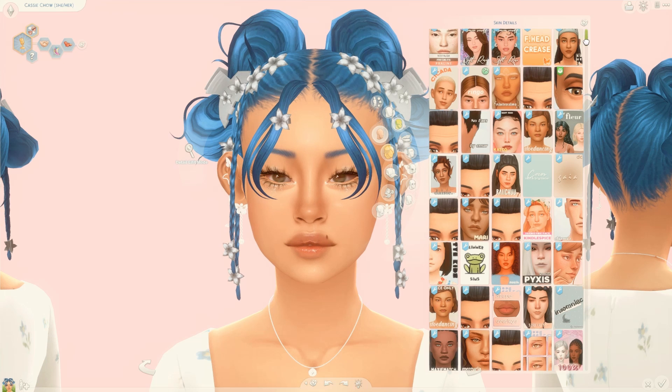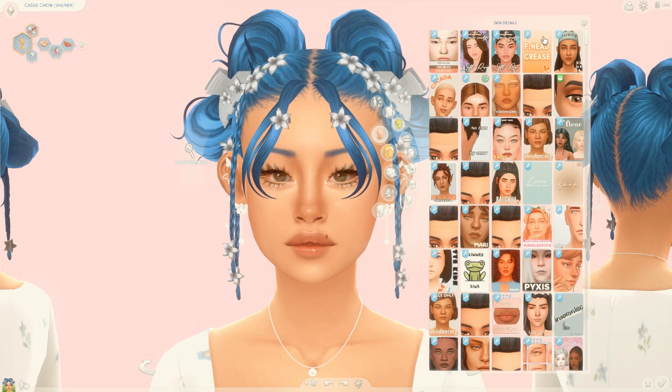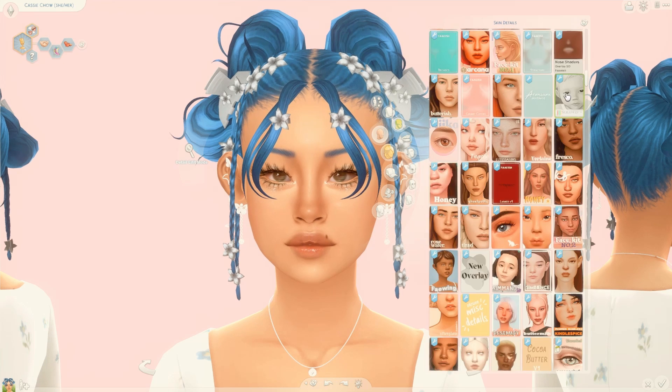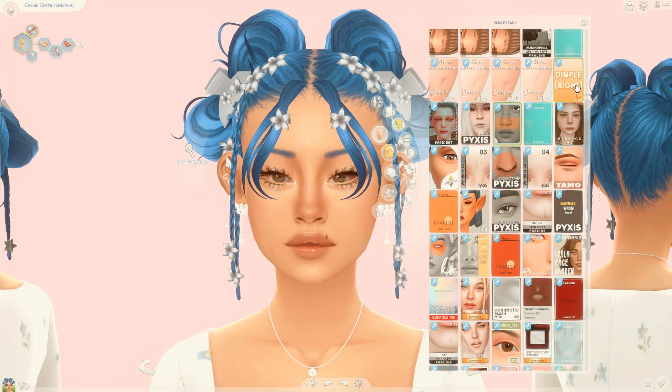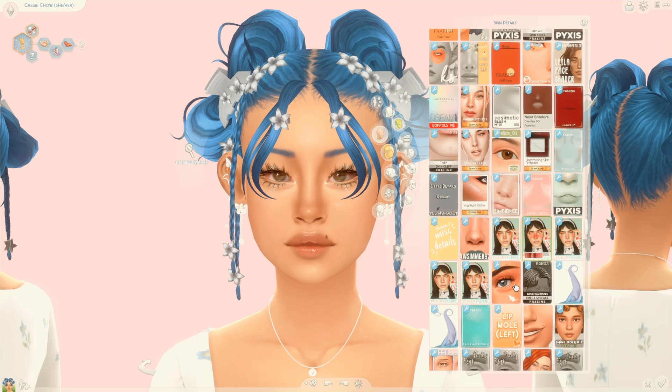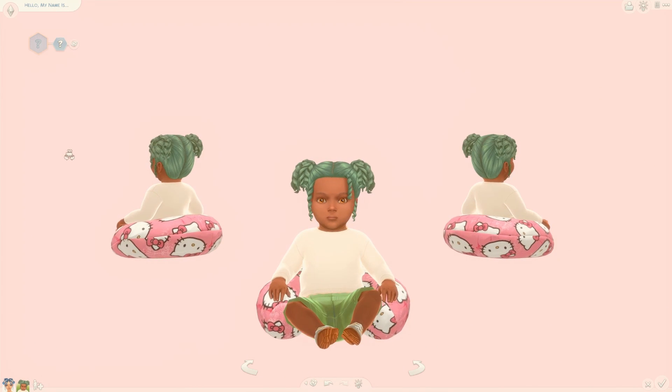Then we have the Tidy Details mod, which basically helps organize your skin details, accessory, and tattoo section with these little cards. I'm the type of person who likes to stack CC and overlays together, so this mod helps me know what I'm clicking on. For example, this is the simple section and just underneath it is the mold section. This mod helps separate different sections so you can do a lot of CC stacking.